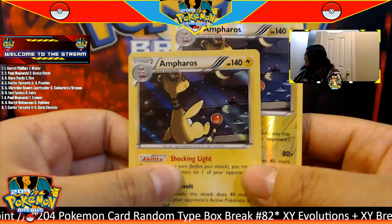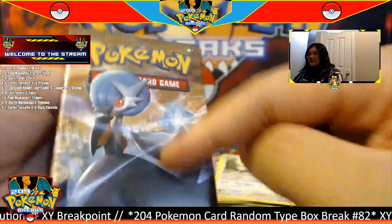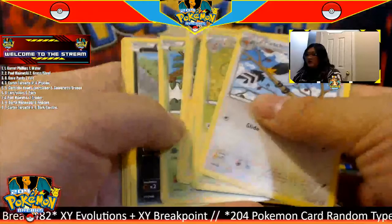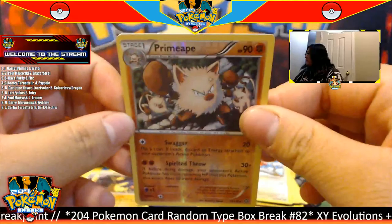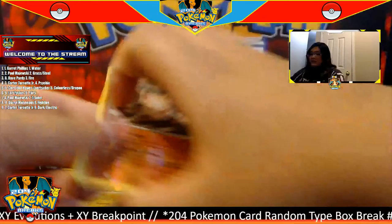Not too bad for our XY Breakpoint section. Moving on to XY Steam Siege. One, two, three — a Persian to start. For this pack we have a reverse Ampharos going to the electric type, and for the rare — our first XY Steam Siege — we have a hollow Ampharos going to the electric type as well. Beautiful hollow card — looking at the moon and the stars, beautiful!